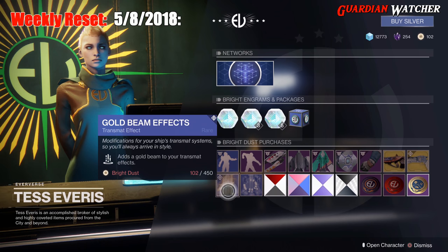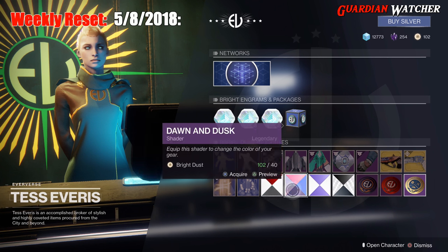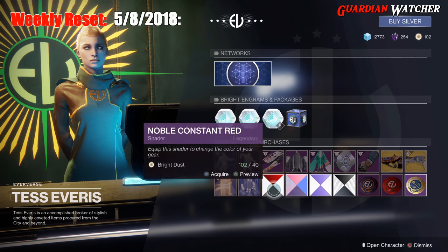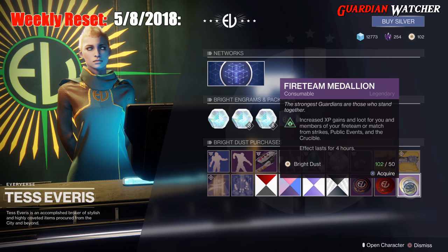Two transmat effects this week: Gold Beam Effects and Ghost White. Then we have Noble Constant Red, Dawn and Dusk, Arctic Pearl, and Monochromatic shaders — these are all old shaders. Then we have your Gleaming Boon of the Vanguard, Gleaming Boon of the Crucible, as well as Fireteam Medallion.